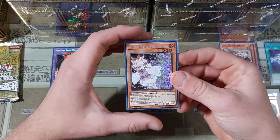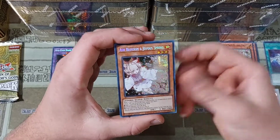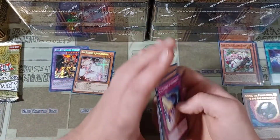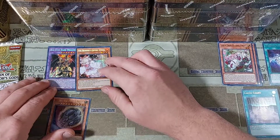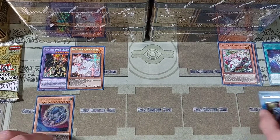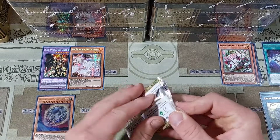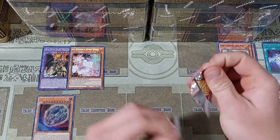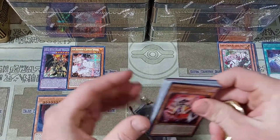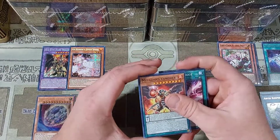I was not actually playing the game back when Ash Blossom was released in Maximum Crisis, so being able to see this in any kind of secret rare foiling is very, very nice. I should probably start a little row of ultra rares in case we get really nice ultra pulls, so we'll keep the Nibiru off to the side. This is going to be a pretty intense video. Look at those pulls just starting off right there — getting the Ash Blossom, Dragoon, and Nibiru feels pretty good.